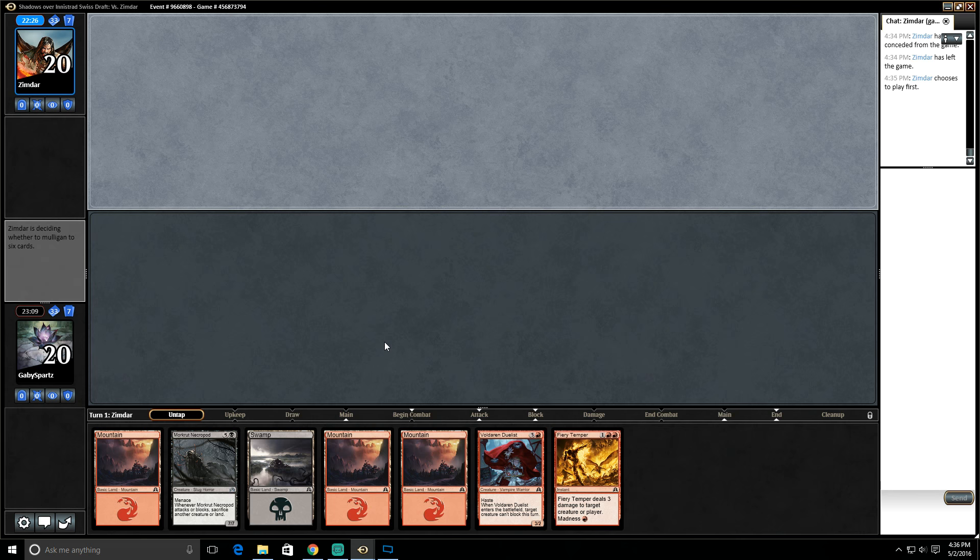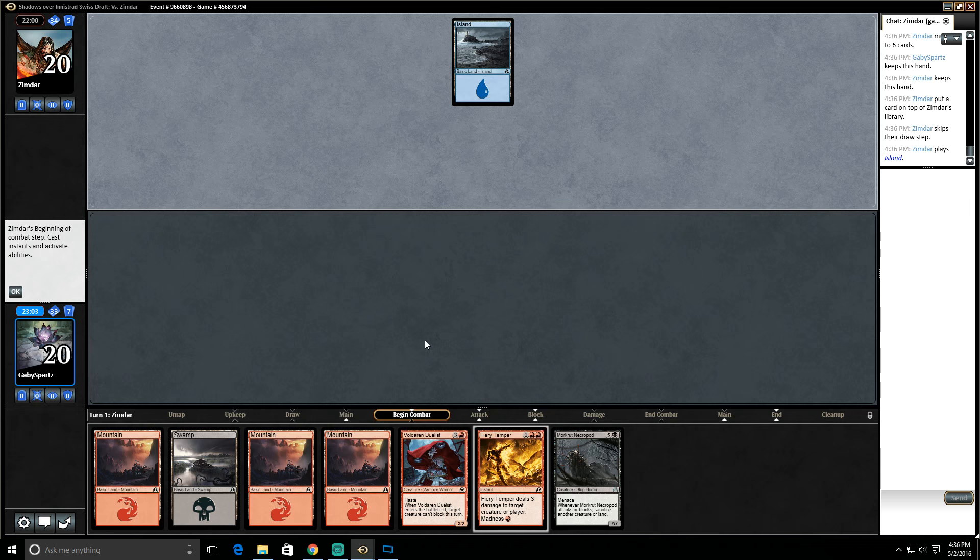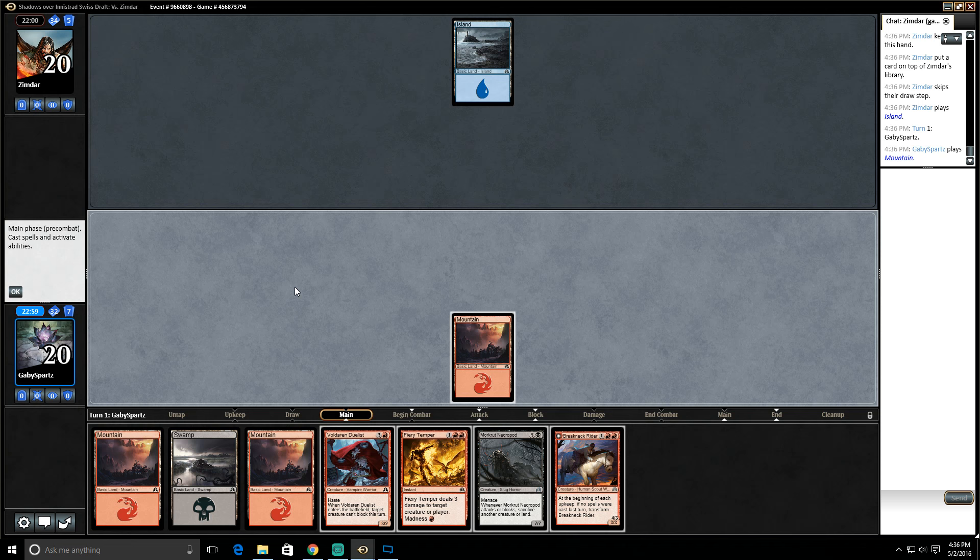This hand is a little worse. We do have Fiery Temper to kill something and a Voldaren Duelist. Hand's not great, but I think we can keep it. It's certainly a lot slower — we have Morkrut Necropod for way late in the game. This is a hand that we accept but we're not happy about.